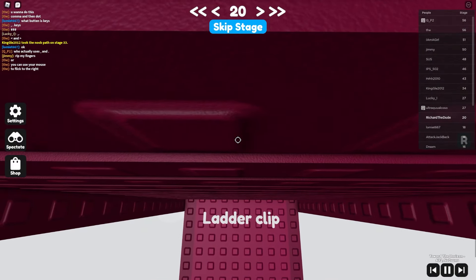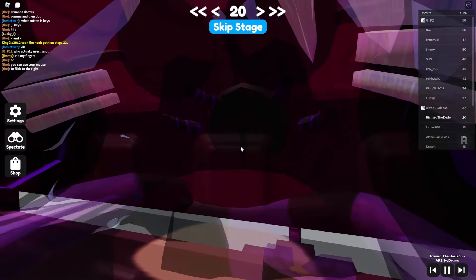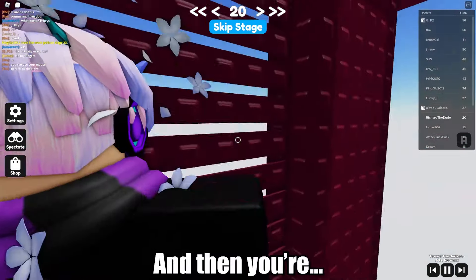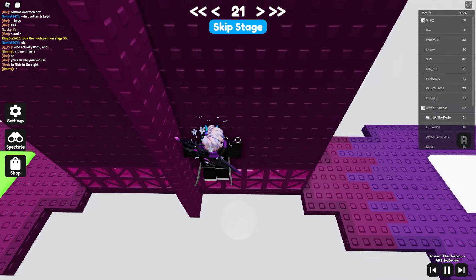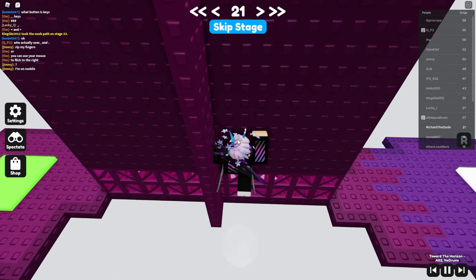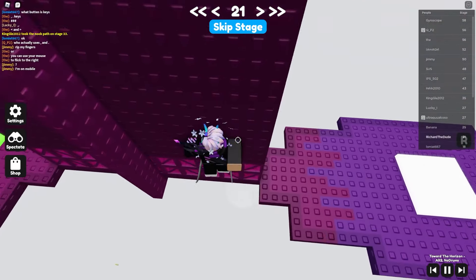A ladder clip — you want to go to the top, get as close to the ladder as possible, then look to the other side and shift lock, and you're on the other side. For the next one you can just flick — either flick with your mouse and jump at the same time, or use shift lock: stand, look to the side, then shift lock and jump.